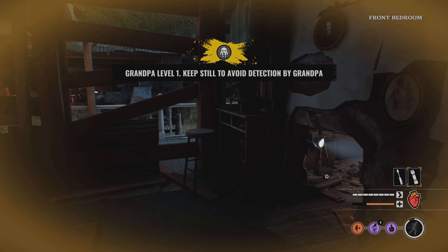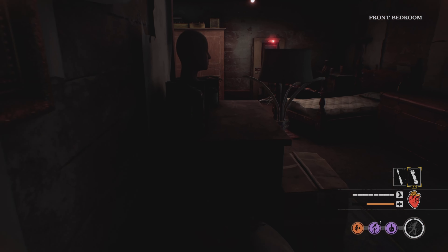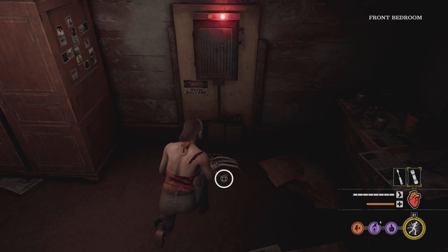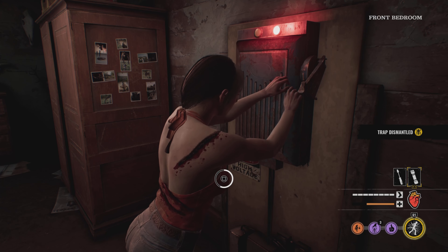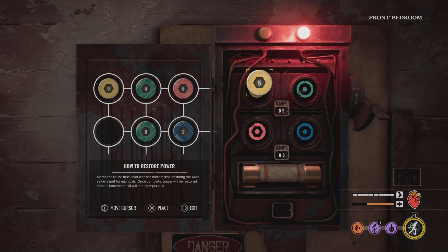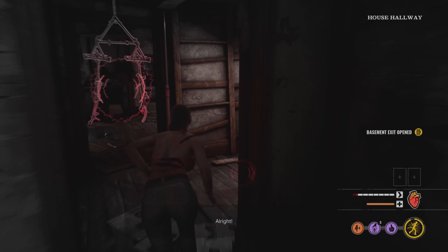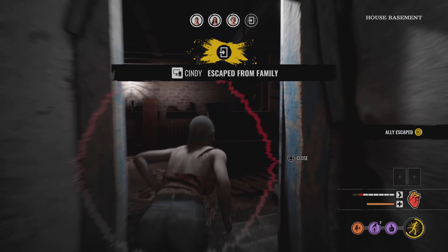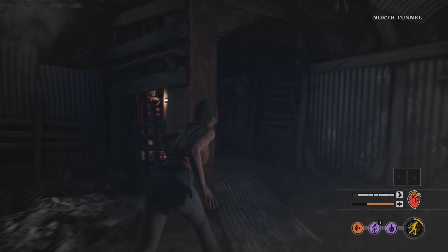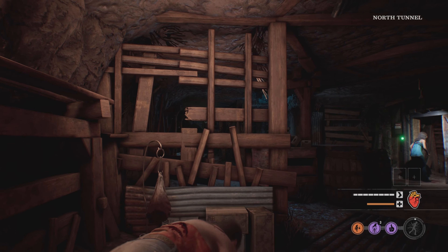I'm waiting for the perfect opportunity because my character isn't tanky — I can only take a few hits, so I need to play stealthy. Disabled the trap. If someone distracts the family, we can do the objectives. Nine, five, then four — do the color combination. My teammate went down, so I'm closing this to stop the family from chasing us. Virginia threw the powder to blind them — GG.